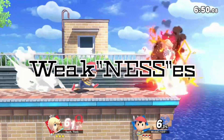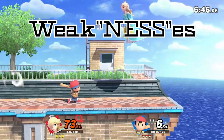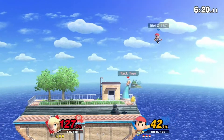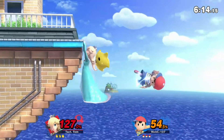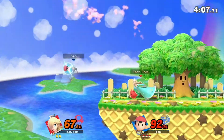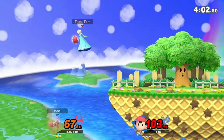It's time to exploit his weaknesses. Easily Ness' biggest weakness, as I'm sure some of you have already been told, is his recovery. Unlike every other character who can just press up B and go up, Ness' up B is PK Thunder, which won't boost him in any direction unless he hits himself with a bolt. The action is much slower to perform than most recoveries in this game, and it's easily when Ness is at his most vulnerable.